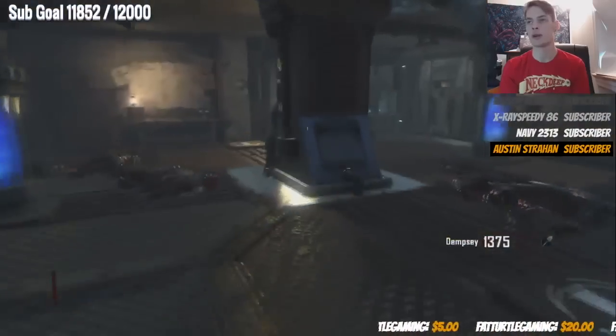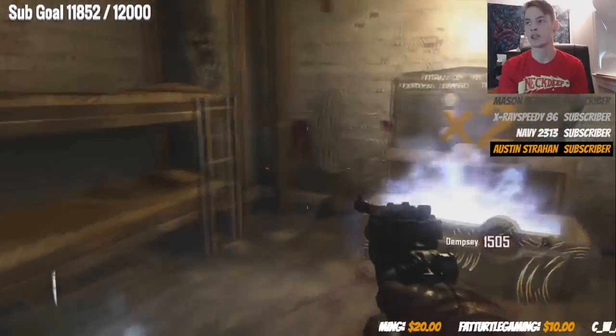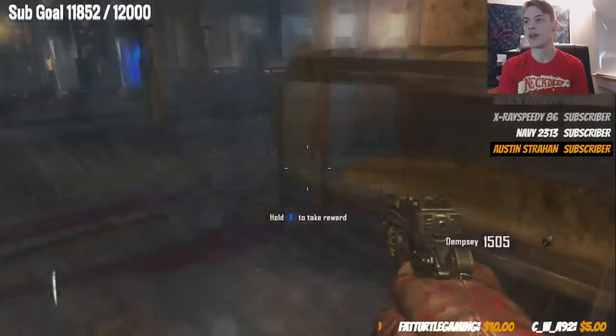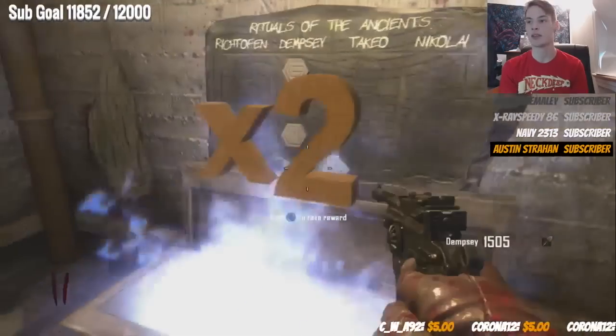Now go prone towards Quick Revive — this is totally optional. Melee all of the zombies, that's how we do round one. You want to wait by this chest because it gives you a double points after completing the first generator. Stand right here and wait.